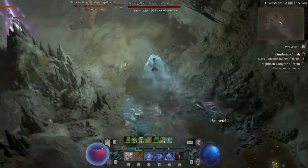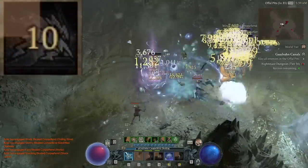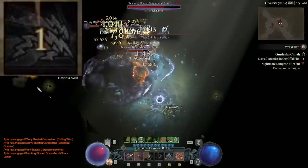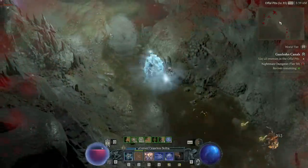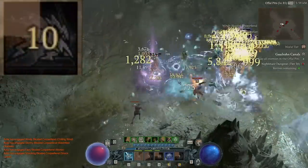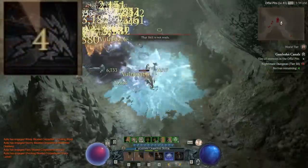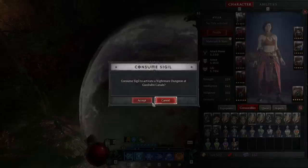First things first, guys, watch this. Eight seconds. Unstable Currents coming off cooldown before the 10-second duration has even finished. There's no tricks going on here. There's no cooldown reduction on the Nightmare Sigil. There is just the pure, unadulterated, powerful perfection that is the patch 1.03 best Sorcerer build. Let's do this.